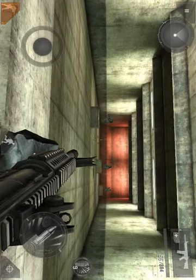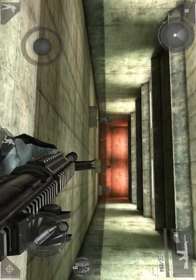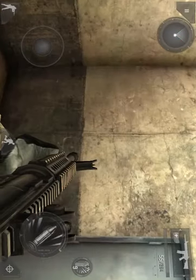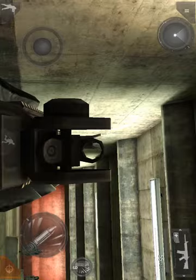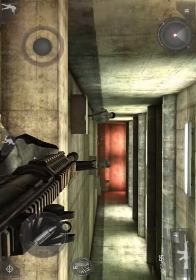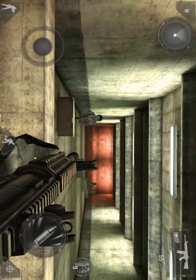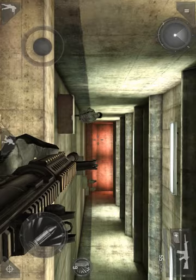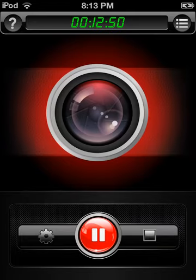You can crouch, go prone, aim down sights, move around, and sprint. I really love this game — the multiplayer is awesome. The only problem is it kicks me out of multiplayer with a disconnected message. This is the first video I made for YouTube, and I do appreciate good feedback. Hope you like the video — thank you.